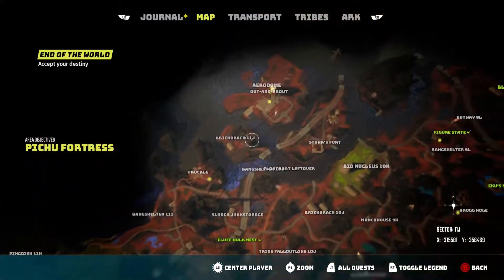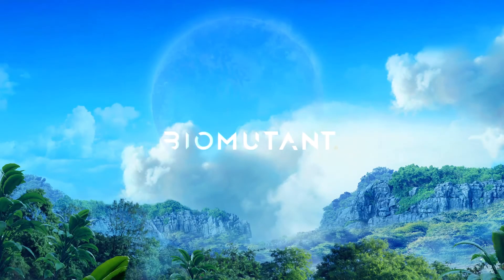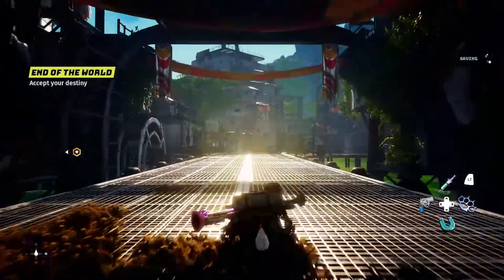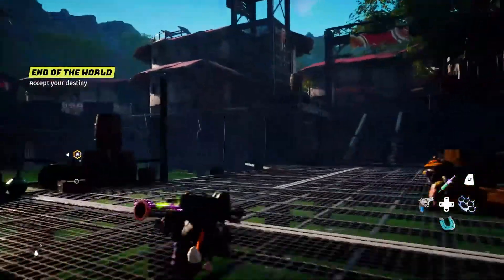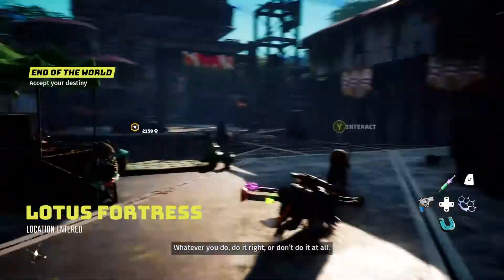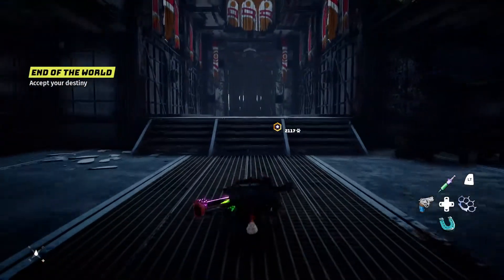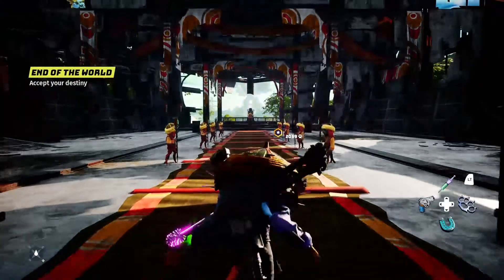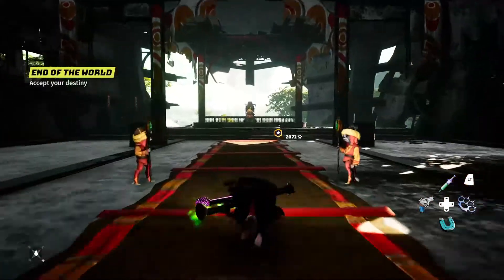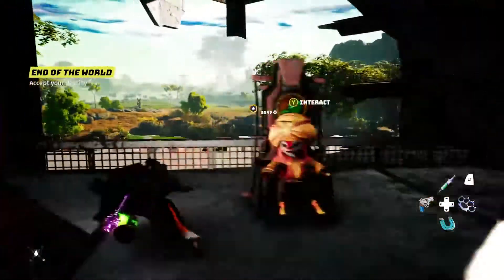Now I can fast travel. Fortress number five is the Lotus Fortress, located right there. Just go in here. This one's kind of cool because it's in the middle of water. You have to go pretty deep inside for it to actually trigger the name showing that you're in it. Then go over here for the weapon — once again, this one's going to be on the left weapon rack. I already got it.